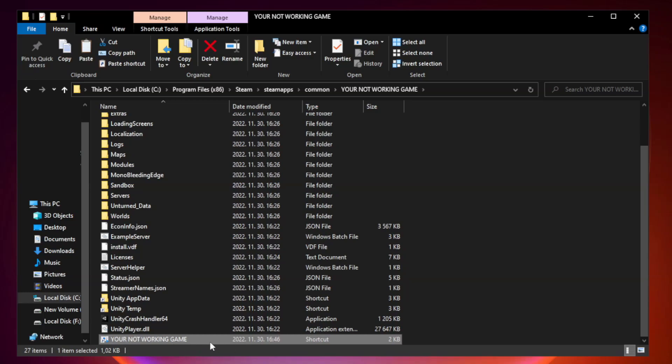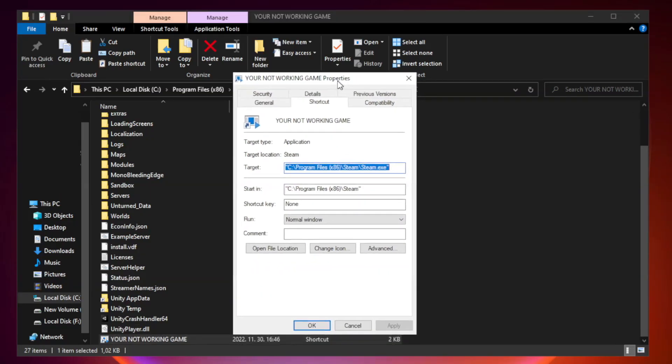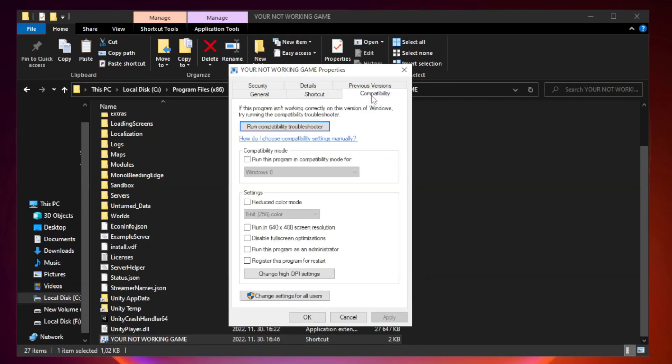Right-click your not-working game application and click properties, then click compatibility. Try running the program in compatibility mode — try Windows 7 and Windows 8. Check disable fullscreen optimizations and check run this program as an administrator. Click apply and OK.